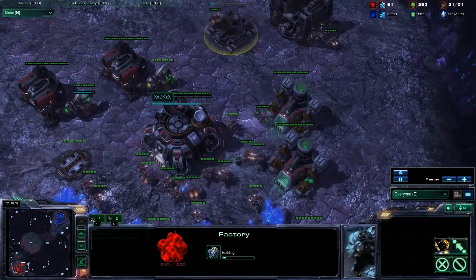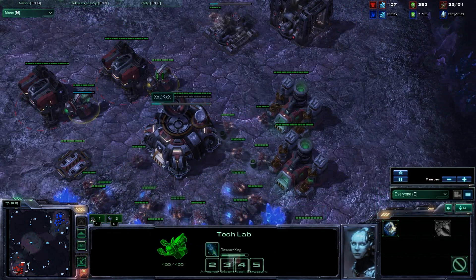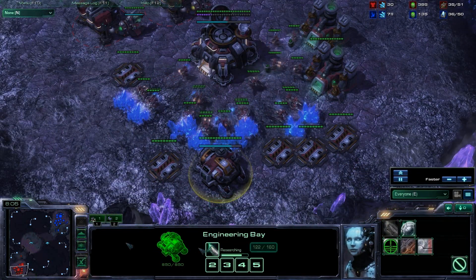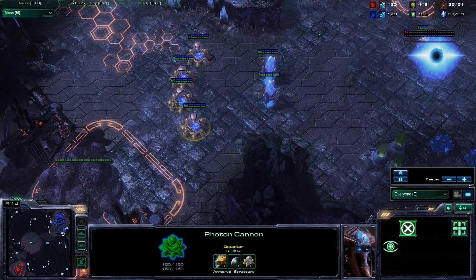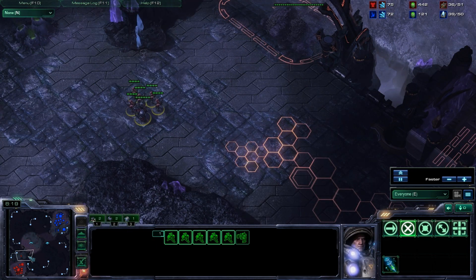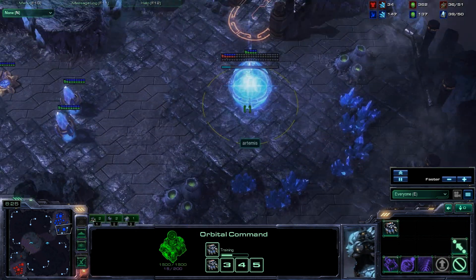We're seeing a Factory come out now, and he's already got Stim almost done. Concussive Shell is already done, so he's probably going to go for Combat Shield soon. His plus-one is also almost done, so he might actually want to go for a timing still. But like I said before, these cannons are really tough against a bio ball, especially early game — so once we get into the mid game and later game, those cannons might not be as effective.